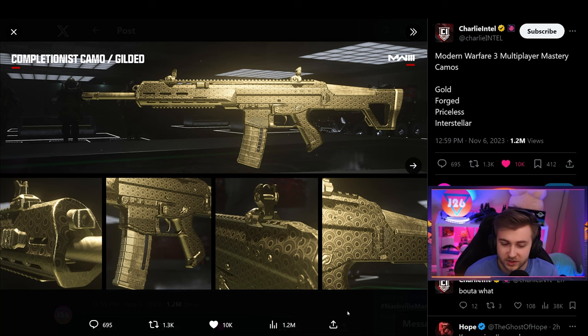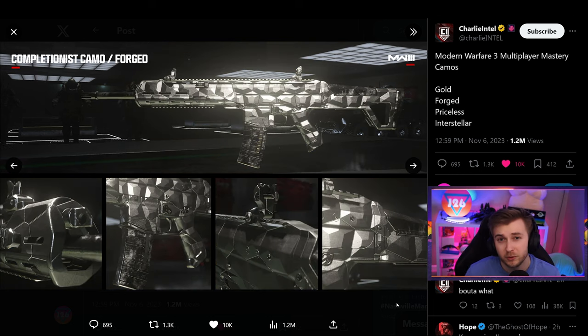Starting out we have gold, which has a circular pattern — almost like a hotel ceiling type pattern. Honestly it doesn't look too bad; it's a cool new take on what gold would look like. Then we have forge, which is like this game's platinum. It's not really my favorite — it looks like a bunch of jagged rocks in the middle, but it could be decent on some different blueprints.